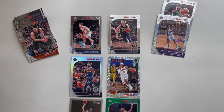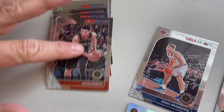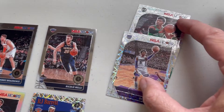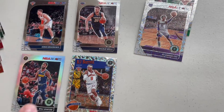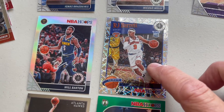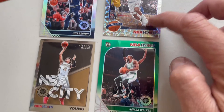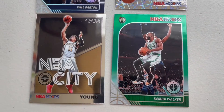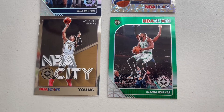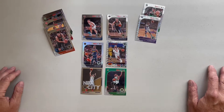Let's review what we opened up. We got the base cards with Devin Booker and John Wall, a couple rookie cards, a couple regular lasers, a silver prism, and then the tribute laser — probably my favorite, that's a cool card. And then we got the NBA City card of Trae Young, which is cool, and the green card of Kemba Walker. Thanks for watching, and we'll see you next time!